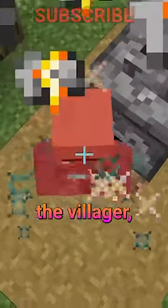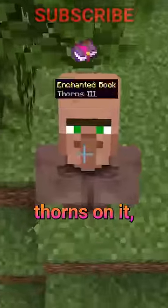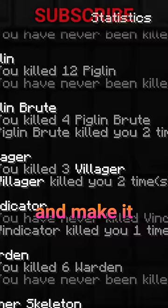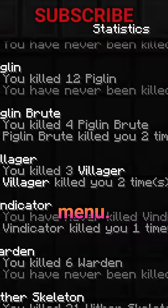Once the armor is on the villager, the villager is actually protected by it, and if it has Thorns on it, it can deal damage to you — which can get you this rare death message and make it say that you've been killed by a villager in your statistics menu.